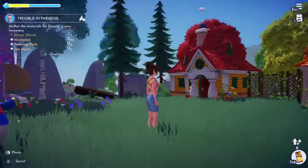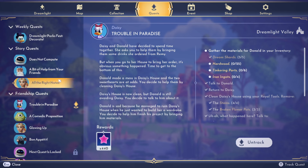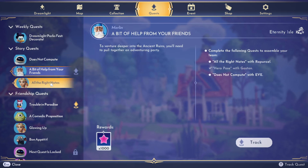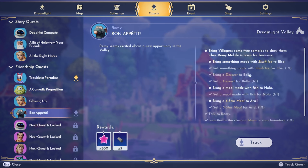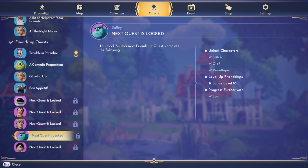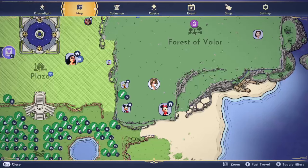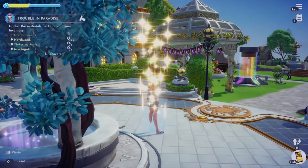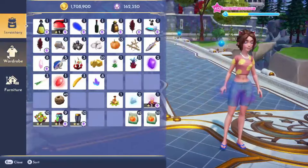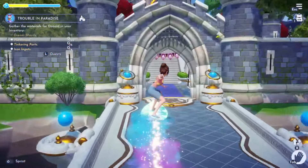The wardrobe materials should be fairly simple - hardwood, tinkering parts, iron ingots. Let me check the other quests. We have Eternity Isle quests, some Dreamlight Valley quests for Mike, the Remy stuff, and some locked quests that need higher friendship levels. But wait - I completely forgot we've got to go unlock the new Mulan realm! It's part of the new update. I was so focused on Remy's thing but there's a new realm.